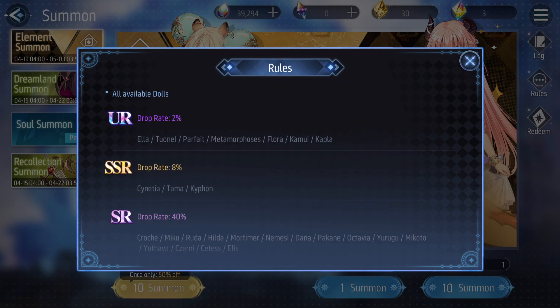Next up would be Metamorphosis, because she still provides good support and damage — very good for AoE settings as well. And I think third place would be Kapla. Then the rest — Flora, Kamui, Ella, and Parfait. So the top three would be Tonell, Metamorphosis, and Kapla.